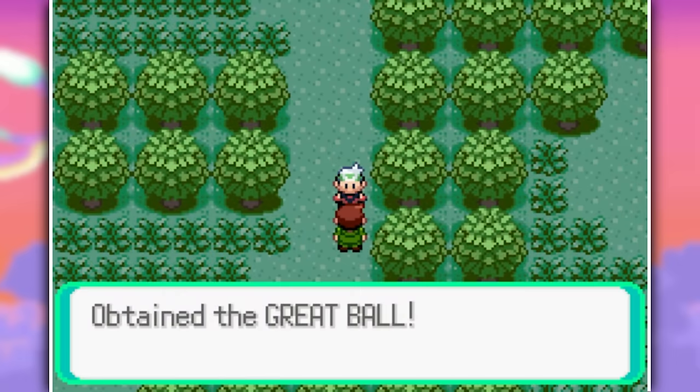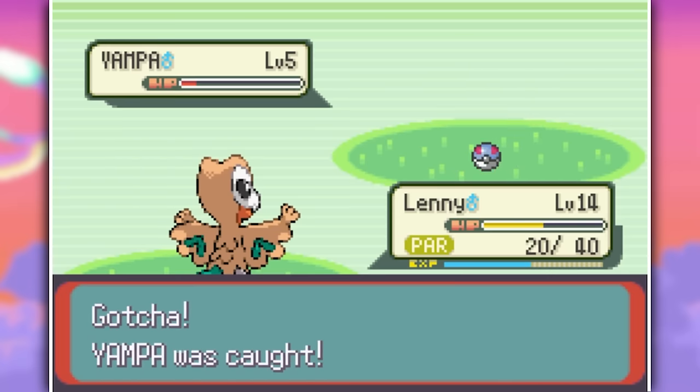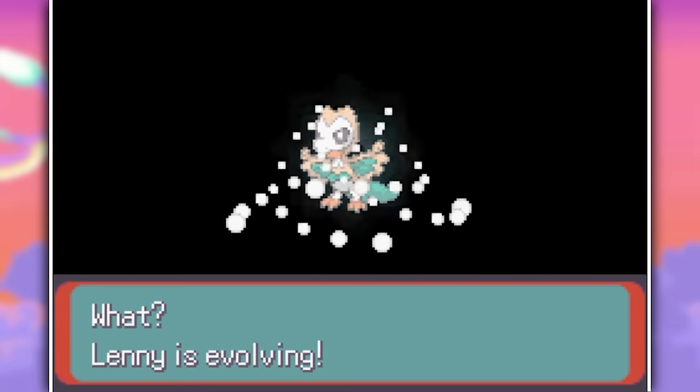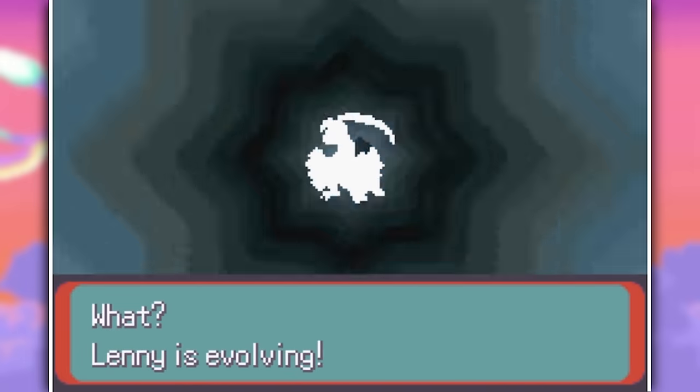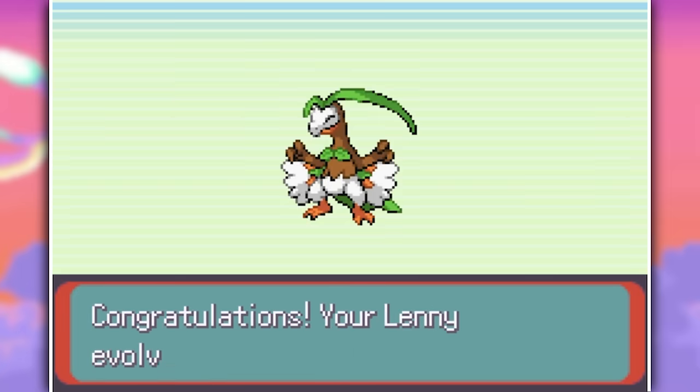He even gave me a free grade ball, which I used to capture a Yampa — a dog mixed with a grandpa. Didn't think I'd ever see that in my life. Shortly after, we also get our first evolution. Lenny evolves into Grotex, an amazing looking Pokemon that I honestly wish was real.